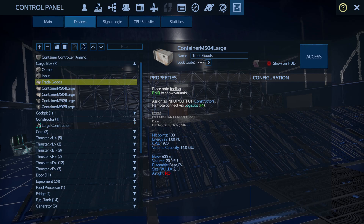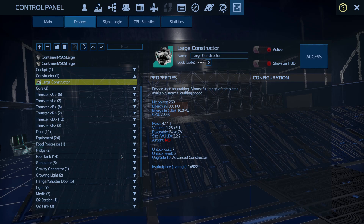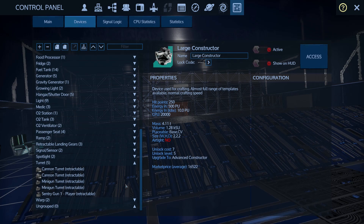We got double fridges, only one large constructor upgraded to tier two. I don't know if it's worth taking beyond tier three - we'll see. What about the signal logics? What do we got for turrets? We got cannons and miniguns. Fun times.